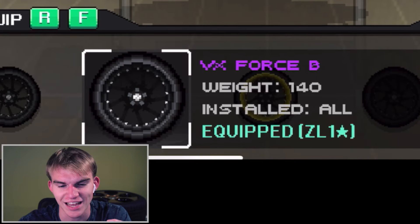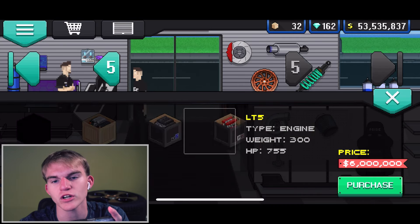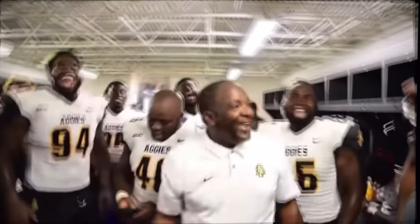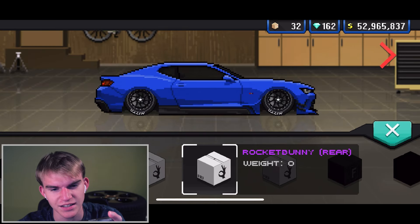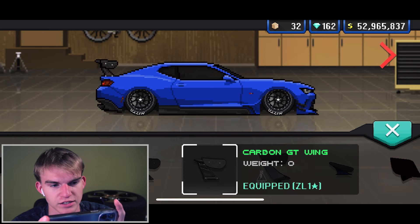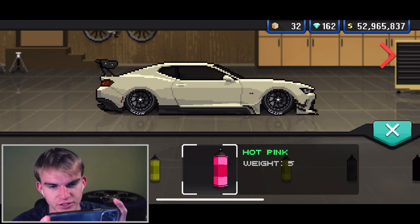Now we are on to the ZL1 Camaro — I'm excited to customize this car. First I'm gonna throw on the same wheels we threw on the Mustang. I don't have another fortune kit so I have to spend more money. I bought three kits — watch, this won't even be the correct kit. Not that, not that — parachute — it's like this spoiler. I might make this thing jet black, or buttermilk, or midnight gray.